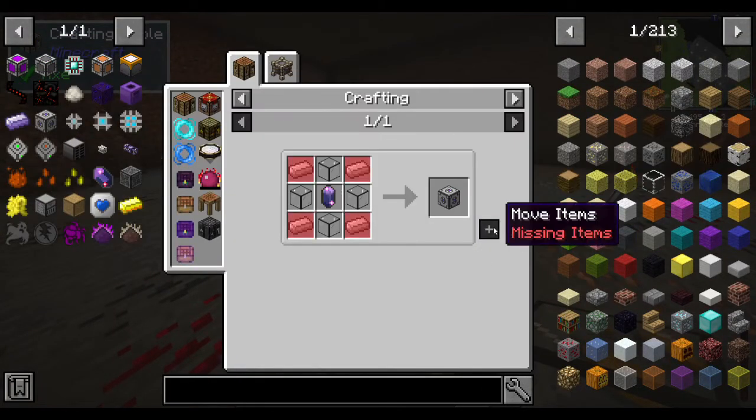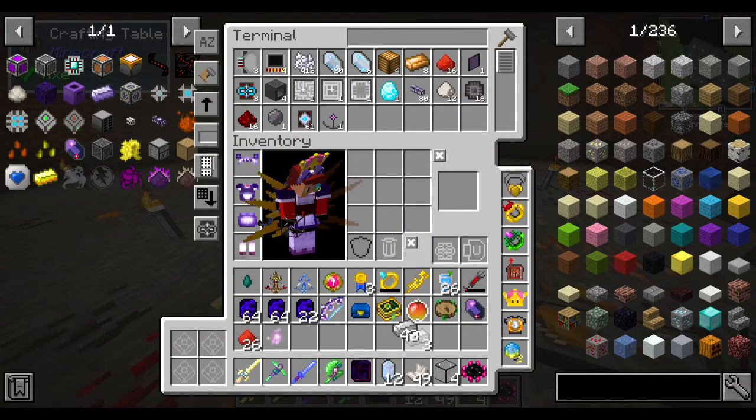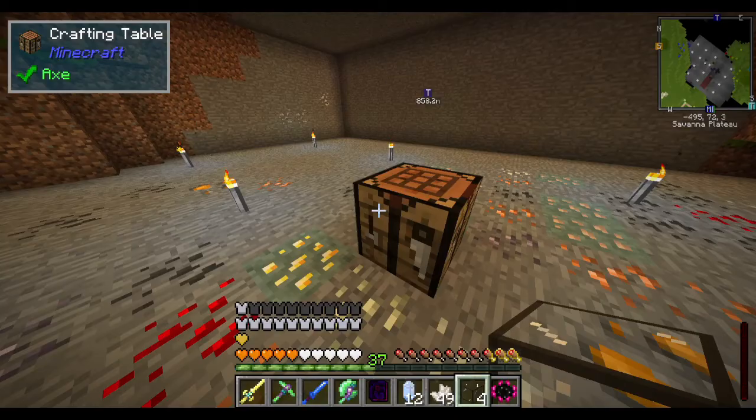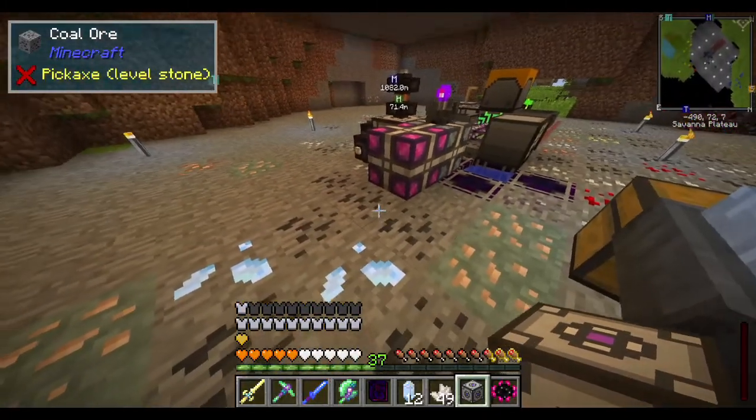Just bring it down here! Well, I'm not going to need to because we're about to have an arcane crafting terminal. We already have it, I'm just trying to figure out if I can put it in my thing first. Now I just need quartz glass and an engineering processor for the 16K storage research. And we have the second energy acceptor.